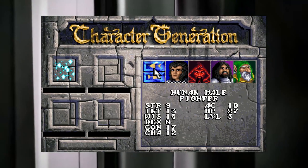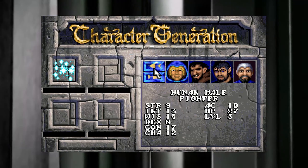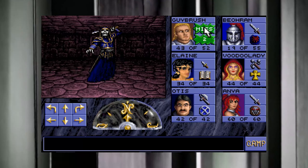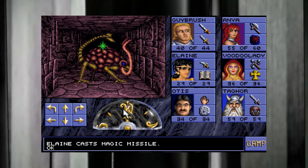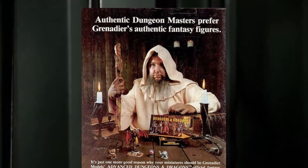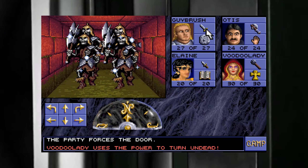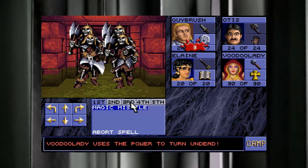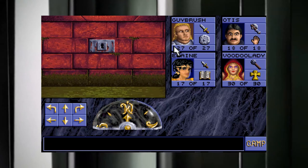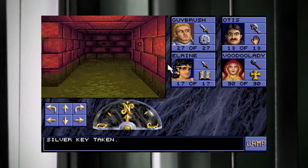You start off with a party of four which you can build yourself — wizards, warriors, elves — everything that makes fantasy gaming so much fun. You can also increase the team size to six overall by recruiting NPCs you find along the way. The game's ruleset was based on the second edition of Dungeons and Dragons rules, with combat and magic taking place in real-time as you encounter creatures. Party formation and point-and-click options determine the outcome, requiring quick reactions and strategies to win.